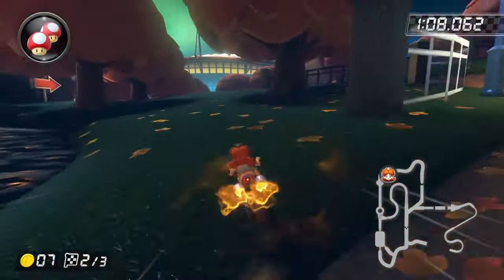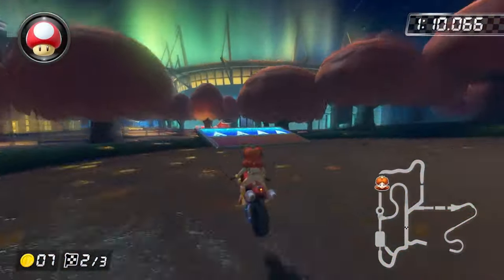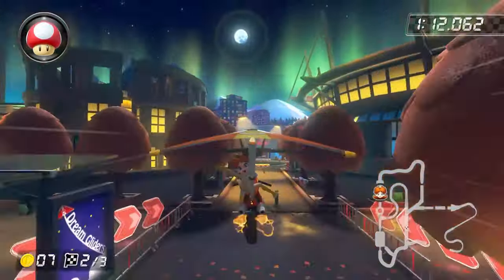Vancouver Velocity. Jump into the off-road, then use your mushroom and do a shallow drift onto the glider ramp.